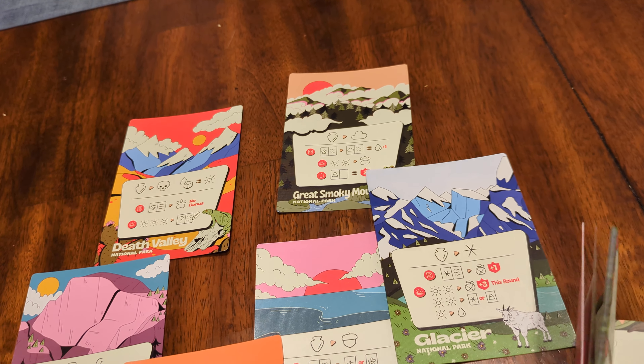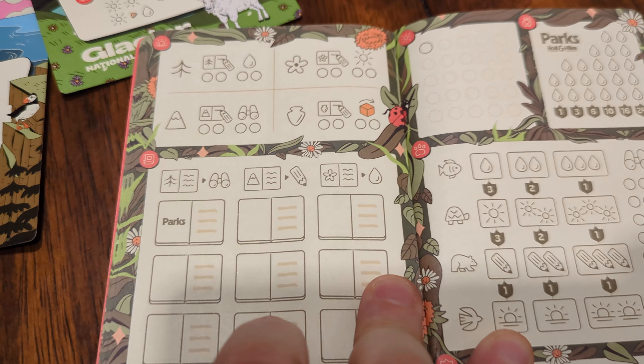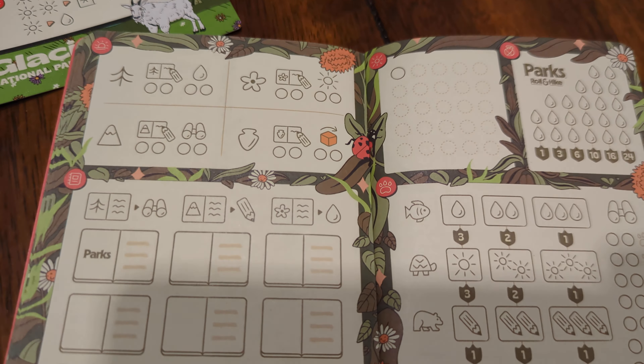Where you're going to write down and do your roll and hike is in this little journal — they made it look like a little journal book. Again, a lot of very easy to follow symbols, no issues in my opinion with color — of where to put things, what gets marked off. Very easy to follow the symbols.